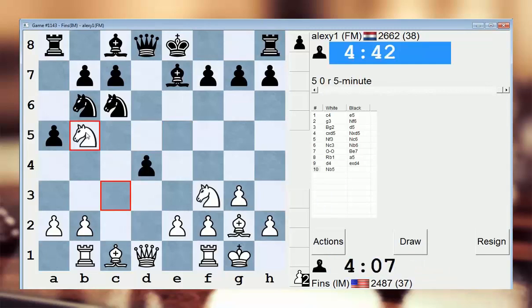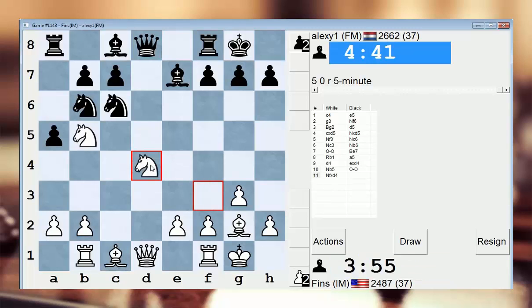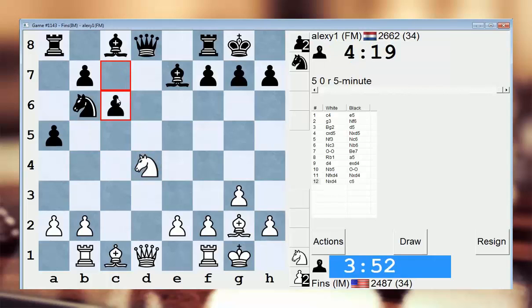Remembering our last game, I want to stay up on time against this dude because he seems pretty fast. Let's go bishop f4. Oh — bishop f4, he can take on d5, or he can play knight d5. Yeah, let's just get this back then. He should probably take. Do I want to take with the queen or with the knight? Probably knight. You can play c6 to blunt my bishop. Maybe e4 now? Yeah, seems okay.